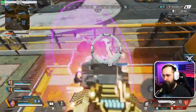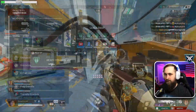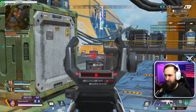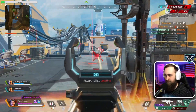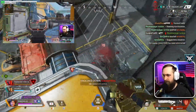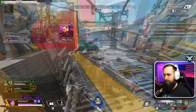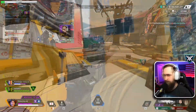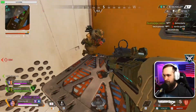Usually if you get lucky they'll flood into your area anyway, but generally you'll have to rotate out quickly — just grab whatever you can get and go, and start accumulating damage. That means third-partying fights and all that good stuff. To do this quite easily you're gonna want to get yourself a Spitfire. I'm using the Hemlock here but I do eventually find a Spitfire, which is ideal.